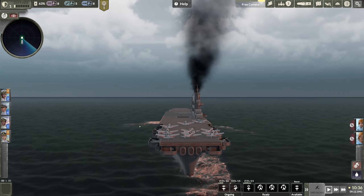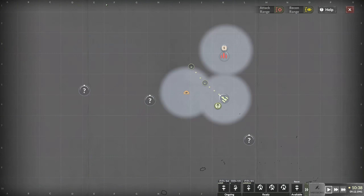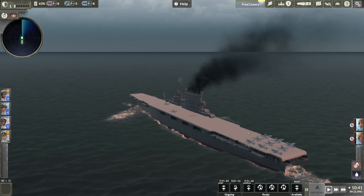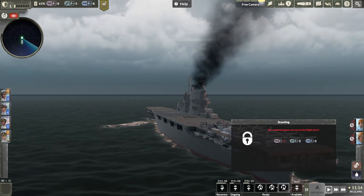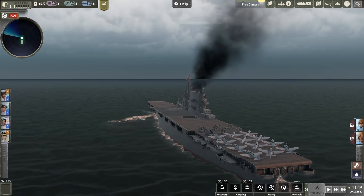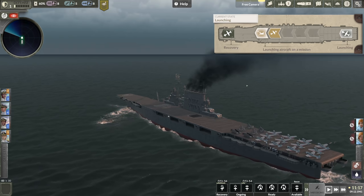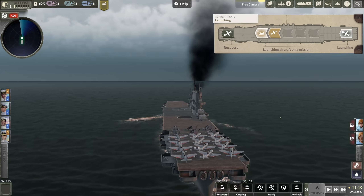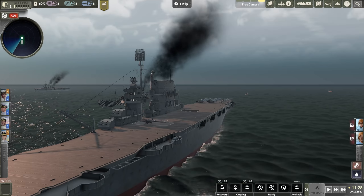They are working on bringing all of our strike aircraft onto the deck. Hopefully we will get the first strike in. I'm not sure if the Japanese have already launched their strike or know exactly where we are. Once the strike is up, maybe we will recover and then send more recon aircraft out. Our strike is prepared on the deck - let's go ahead and launch them. Once they are launched, we are going to switch the deck state to recovery. That is quite the strike though - good luck boys. And there go our Avengers taking off.